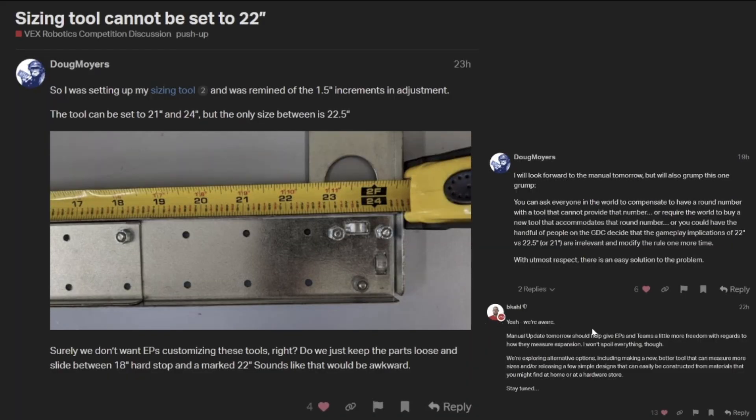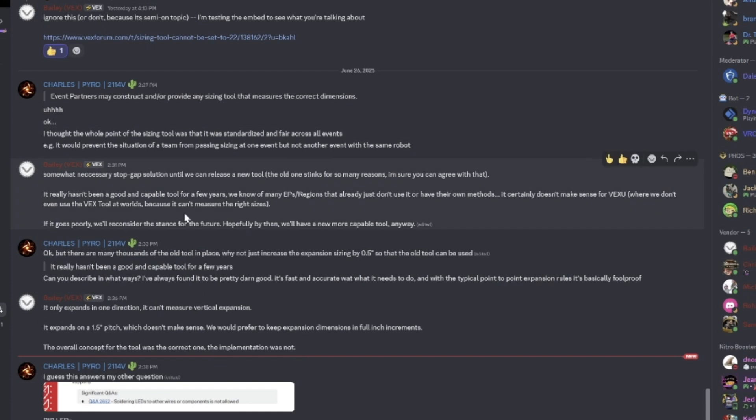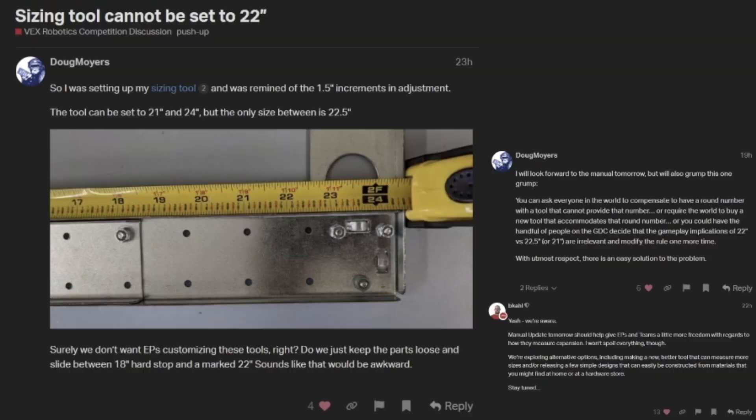The GDC said yesterday in the update that they were going to be fixing the rule and making it easier for event partners to measure. And that's what they came up with. There have been some conversations on Discord — currently going on as I'm recording this video. Basically they're just going to try and design a new sizing tool, which just sucks. The current sizing tool works just fine for the most part, other than the fact that they made a rule it doesn't work for. If they just made a regular rule, it would work just fine. Kind of mad at the GDC for that one.